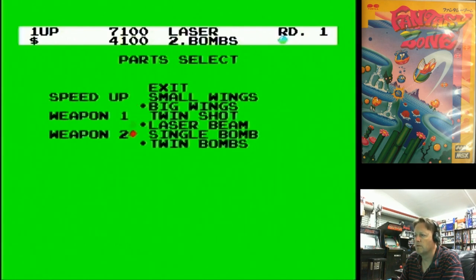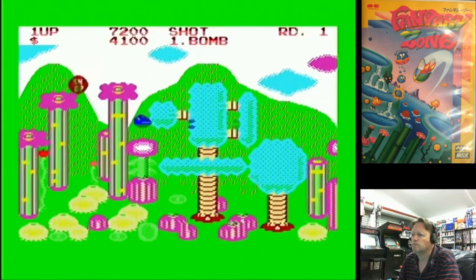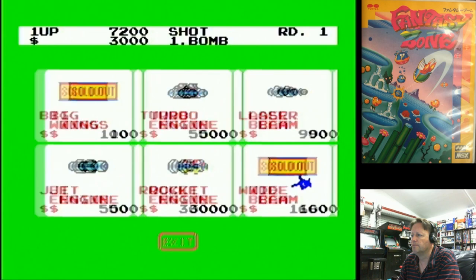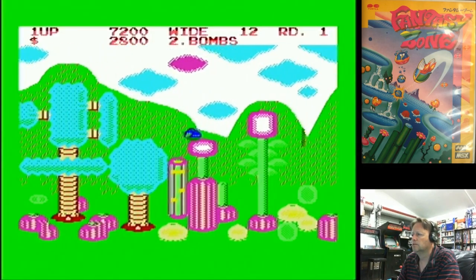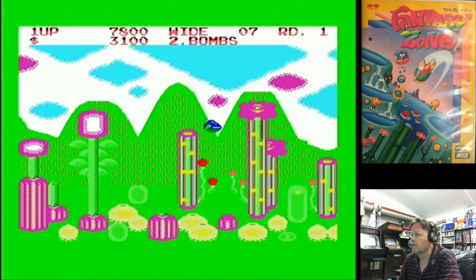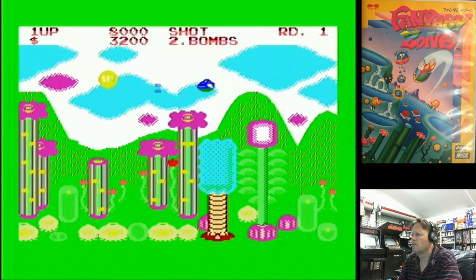You can buy more weapons and have them at the ready. There's an option that says 'sell' which is select, so you can select things. When you die, unfortunately, you lose your big wings. Let's get a wide beam this time — twin bombs. The key is to collect as much money as you can to put towards the power-ups. There must be one more here somewhere. That weapon can't last very long.